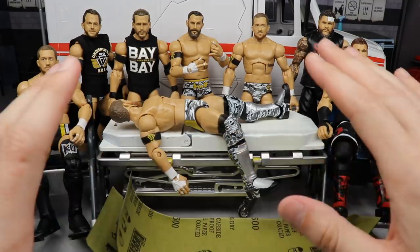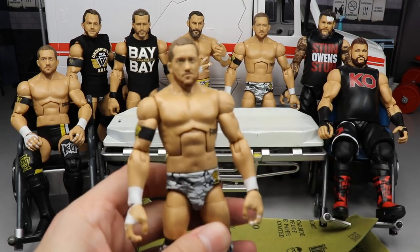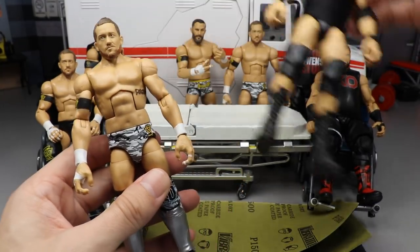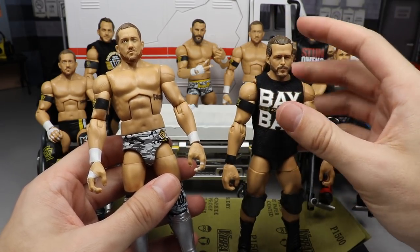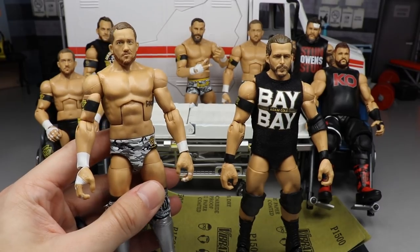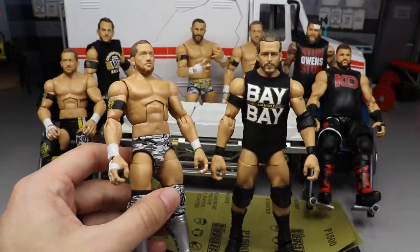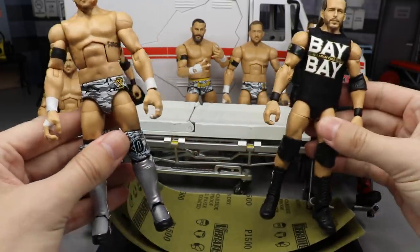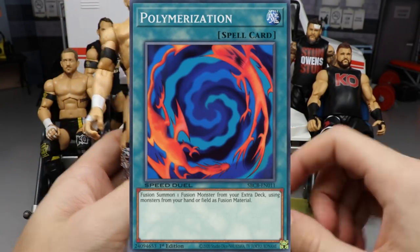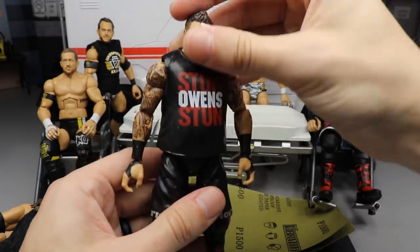Let me explain what we're gonna be doing. Up first we have the Kyle O'Reilly that we're gonna turn into Adam Cole. You're obviously gonna need an Adam Cole and a Kyle O'Reilly. We're using this Adam Cole - I think this is my second Epic Moments version - because I want this head scan on it instead of the yelling or happy face version. We're gonna switch these things around and basically fuse these two together to create War Games Adam Cole.